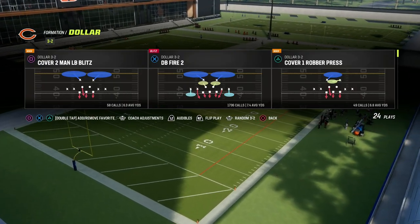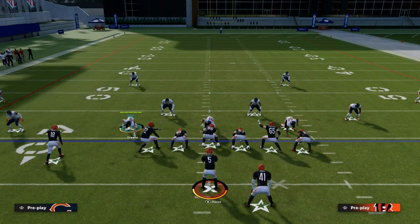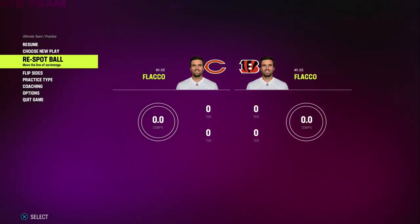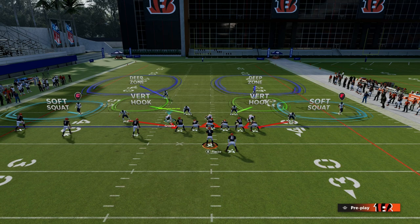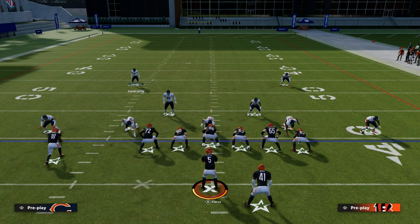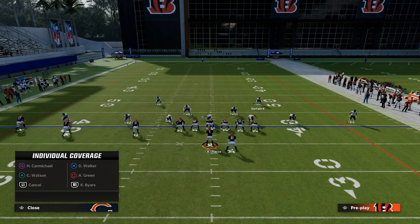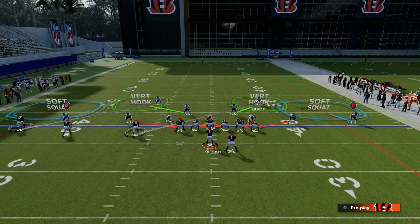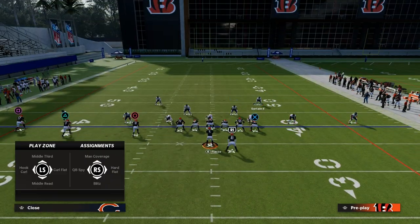We're going to primarily show this out of DB fire 2 and a couple modifications out of cover 3 cloud. The setup: we're going to press. This is the core alignment. With trips tight end it's not exactly like a traditional compression set — you don't have to move these guys down, but they'll play better in man coverage if you do. Move this guy down and man him up on the outside trips receiver, move this guy down and man him up on the inside trips receiver — that's the B receiver, in this case AJ Green — then take the linebacker on the trip side and man him up on that middle trips receiver.